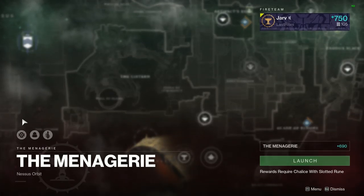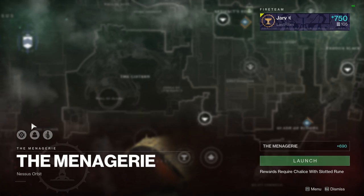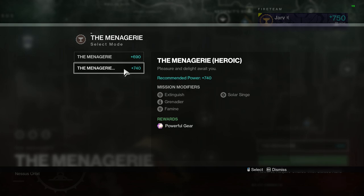Moving on to the Menagerie for this week — we have Arc Singe as the burn with modifiers Blackout and Grenadier, which rotate on a daily basis. The heroic version has Famine and is currently Solar Singe with Extinguish and Grenadier, so definitely worth doing if you can get a good team together for more powerful loot. Also, at this week's Friday reset you'll get an additional reward — five rewards every time you complete Menagerie — so if you're grinding for weapons or armor for Shadowkeep, take advantage of that.